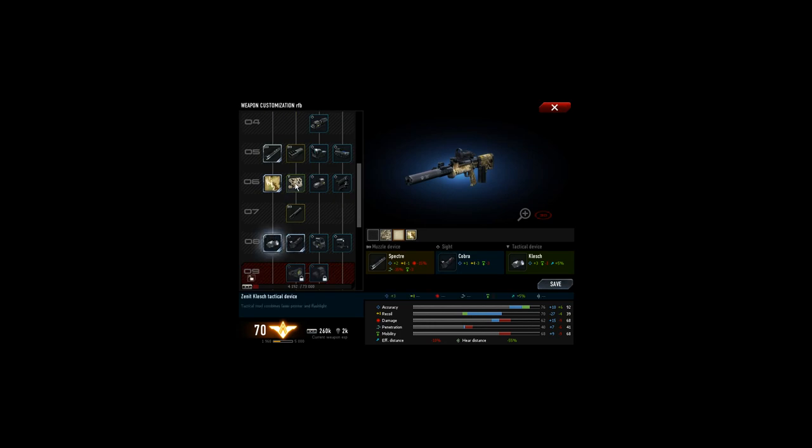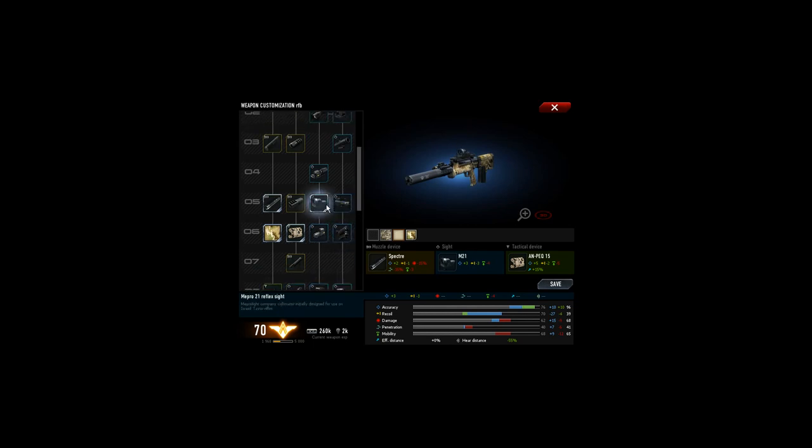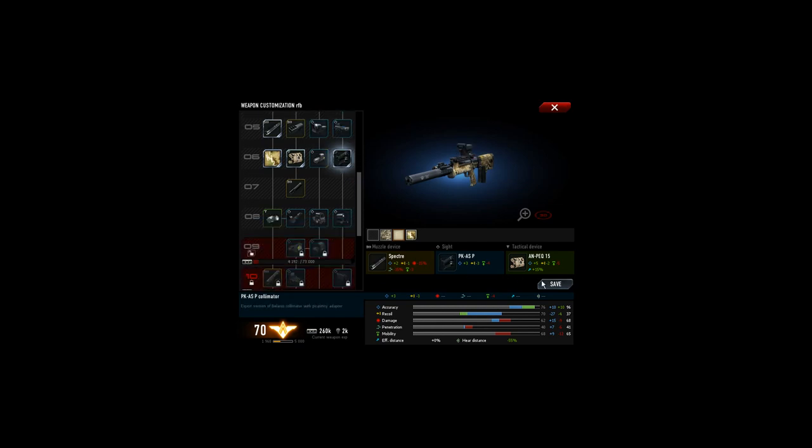What does it bring? This one is much better than this one — I get 50% more effective distance here versus only five there. Here I get plus five accuracy, and here only plus three and recoil. Are you kidding me? The developers must do something here. The Cobra sight, you can forget it. I'm going back to my PKS or M21 — maybe PKS. So it's not worth it.